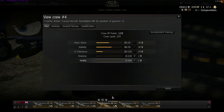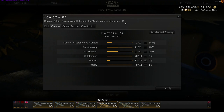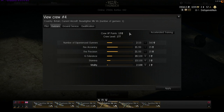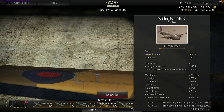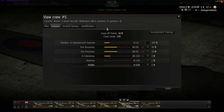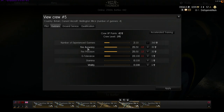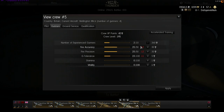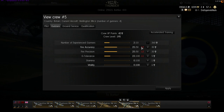Let's look at the Beaufighter — it says number of gunners: 1. You need to make sure the number of experienced gunners is at least equal to the number of gunners in that aircraft. If I swap in the Wellington, which has four gunner seats, but this crew only has two experienced gunners, you'll see I'm getting negative effects on all three gunner skills immediately. I need to spend points and increase the number of gunners in my crew so those penalties go away.